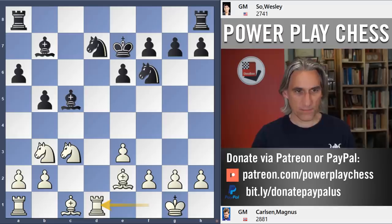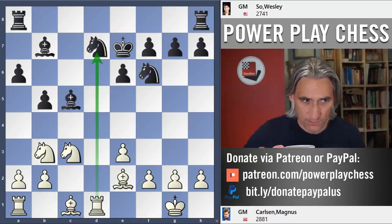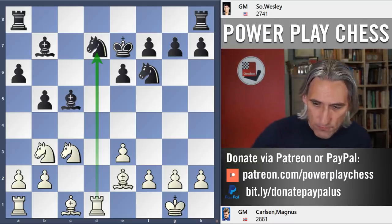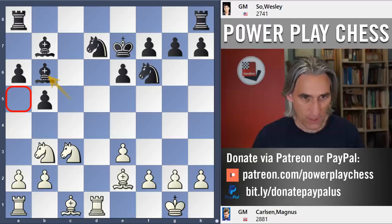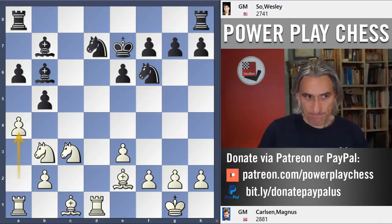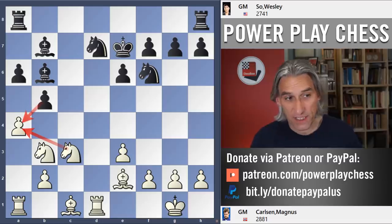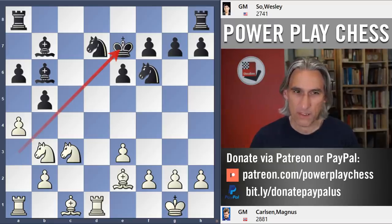This time Carlsen played rook d1, bringing the rook to the open file — looks very reasonable. Now the bishop drops back to b6, covering the a5 square. And here is a very important idea: a4. This attempts to break up these pawns. That will split the pawns, allows White's knight in, and can start hitting these squares, which looks very nice. As the position opens up, you can imagine a check on this diagonal could be nasty for the king.